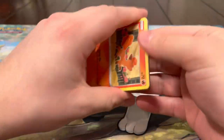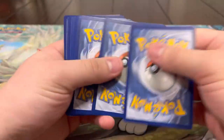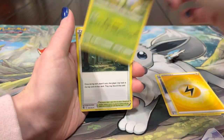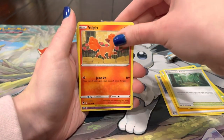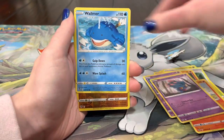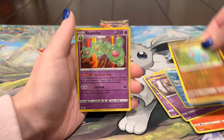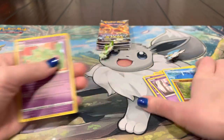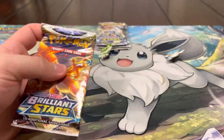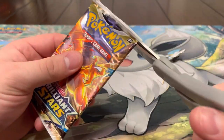This opening is making me more excited for Scarlet and Violet. Energy, Sunflora, alt-art, Vulpix, Drowzee, Growlithe. Wailmer, Fanciful, and a hollow! So you got two hits at the end, just like me, except your hit was better with that full art.